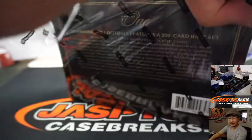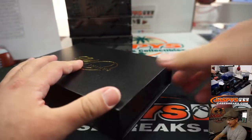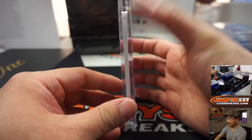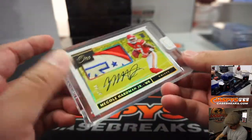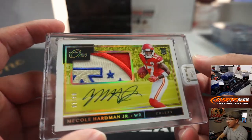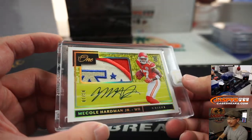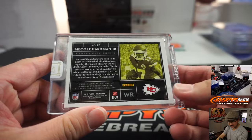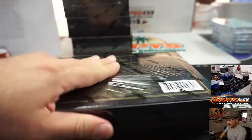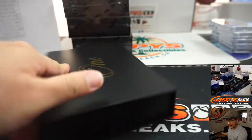Next box, second half in the store — JaspiesCaseBreaks.com. Love this stuff, don't sleep on the Panini 1, some good stuff. And another Chiefs — you can tell that's part of their AFC logo right there. Mecole Hardman Jr., Super Bowl champ, 3 out of 10. Another one for Peter. That patch is awesome — that AFC patch.